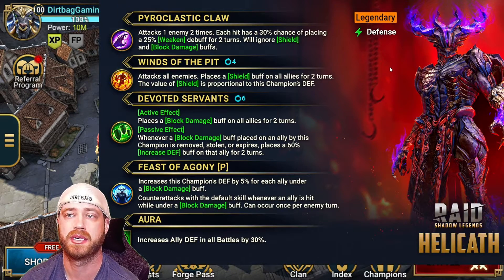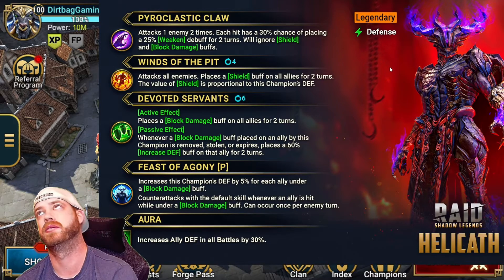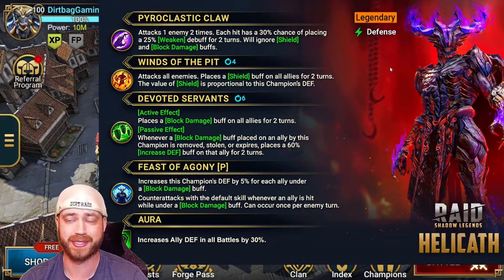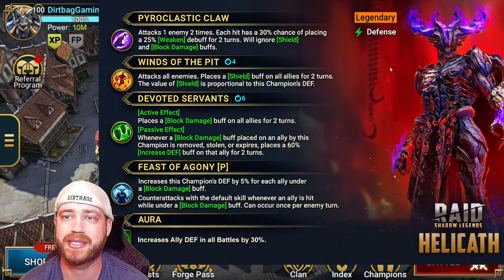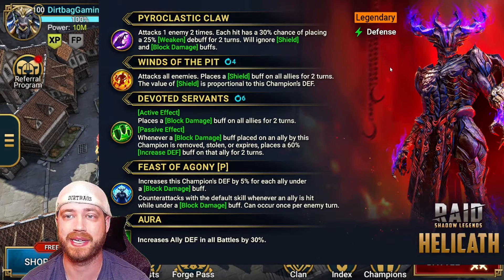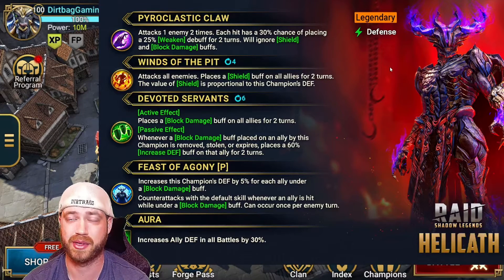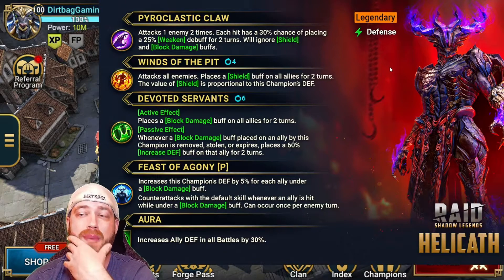His passive increases this champion's defense by 5% for each ally under a block damage buff — so with five or six guys, that's like 30% increased defense always. He also counterattacks with the default skill whenever an ally is hit while under block damage buff. It can only occur once per enemy attack. So he's basically always going to get the counterattack, hitting twice with it, ignoring shield and block damage buff.